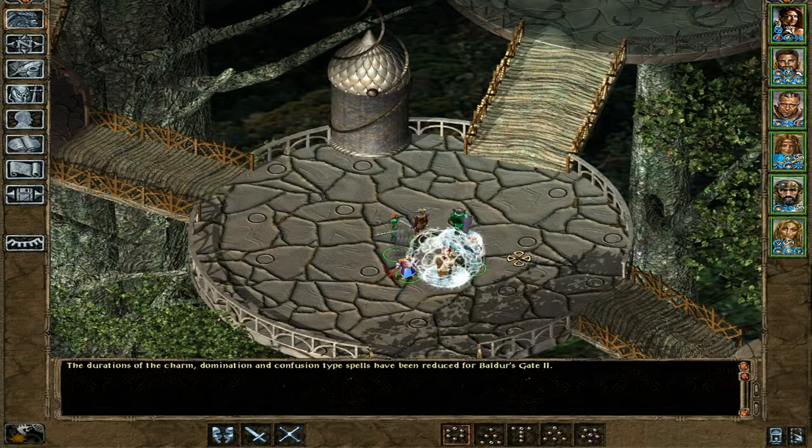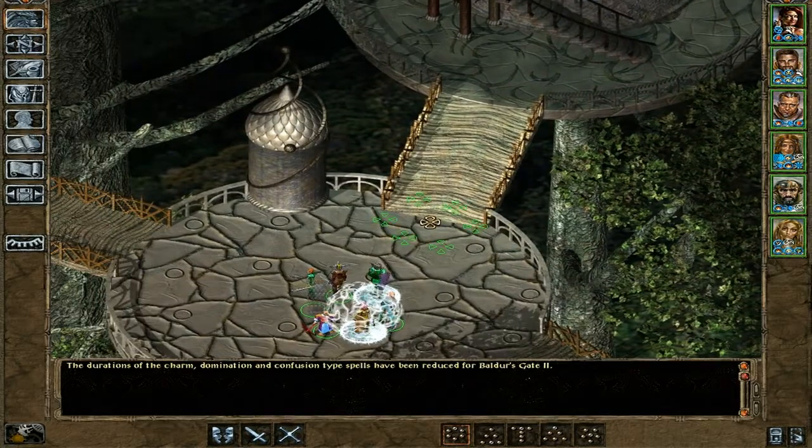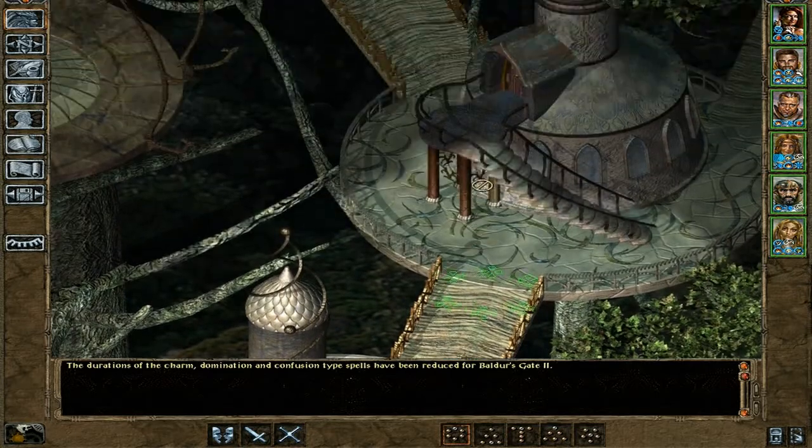Ladies and gentlemen, welcome back to another episode of Let's Play Baldur's Gate 2. In the last episode we managed to get Arnon back in our group — as you can see on the right-hand side, he's happy and smiling. We saved him from vampirism and got our group back together to full strength. We also discovered the secret location of Suldanesselah. The city is completely revealed to us, and we shall be going north to the House of the Horn first.